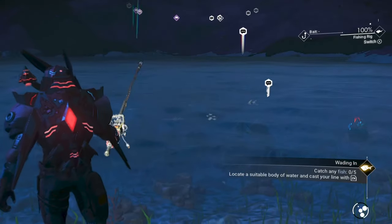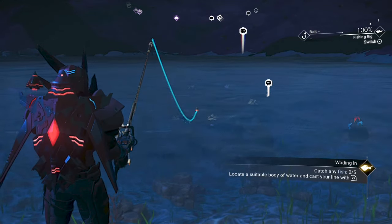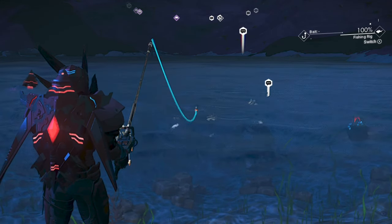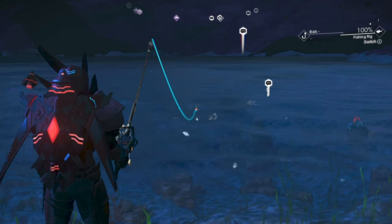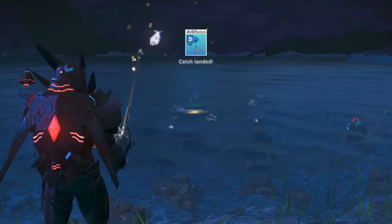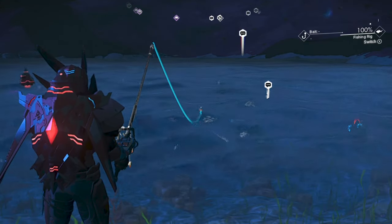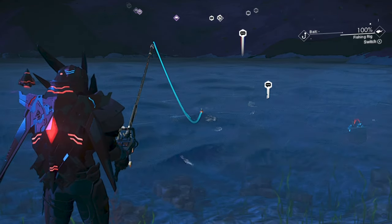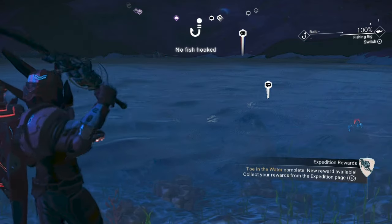Before you cast, here's a quick crash course in fishing. Cast out by moving your reticle to a body of water — you'll see fish swimming around. Eventually one will strike at your line. If the line is yellow, let it mellow; the fish may take a few false strikes before taking the actual bait. Once the line goes green, it's time to reel it in — press and hold the same button you used to cast (on Switch, ZR) and you'll land your first catch, ticking off the Toe in the Water objective.